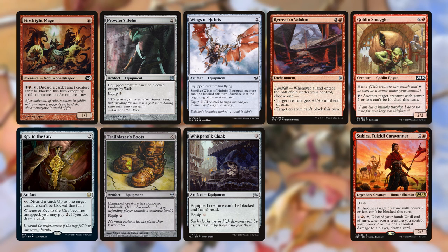We also have Retreat to Valakut, which targets a single blocker as a landfall trigger and makes it so that creature can't block. And we have Goblin Smuggler and Subira, Tulzidi Caravaner, to grant evasion specifically to Ragavan, though these will also work with a few of our other cards. Subira, you may have noticed, is also a card draw engine — the best part of Magic is drawing cards, after all.